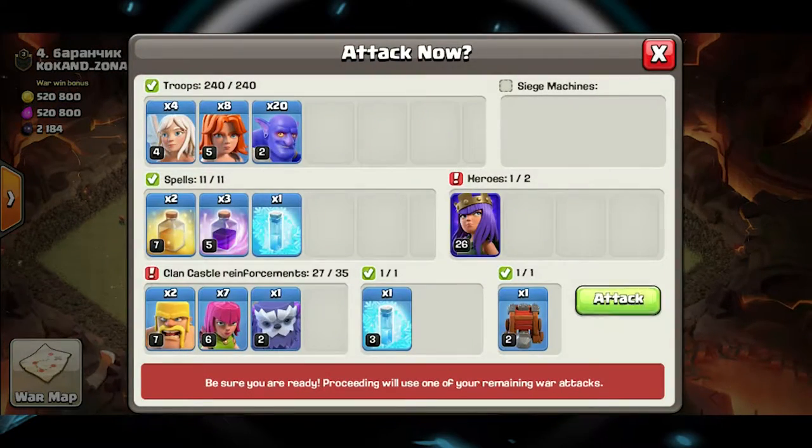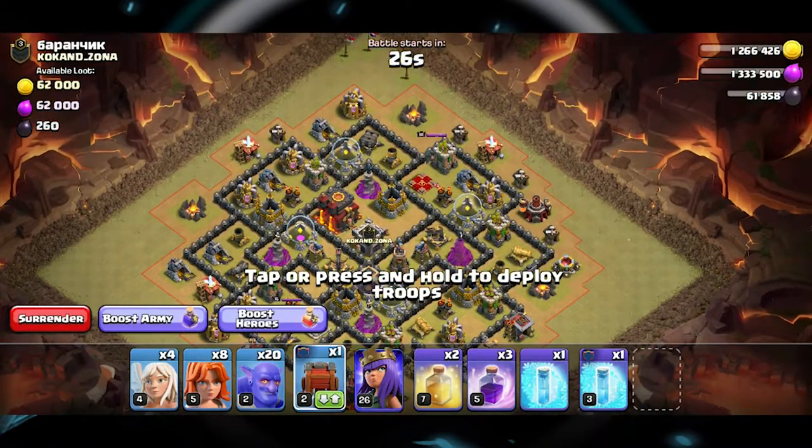My troop composition for this build is gonna be four healers, eight Valks, twenty or more Bowlers, and then of course two Heals and two Rages.